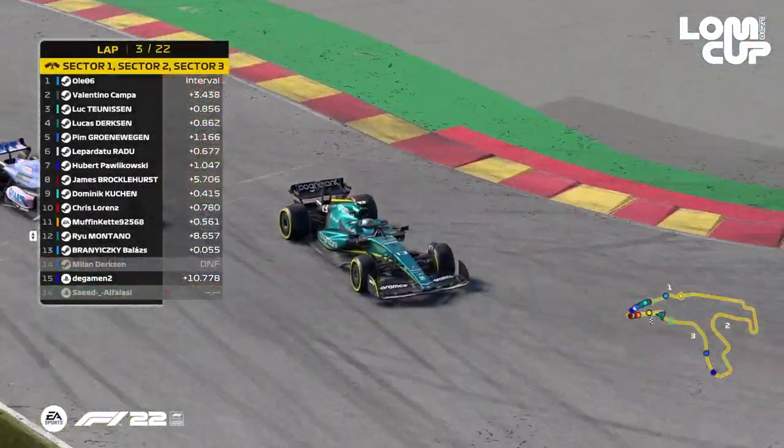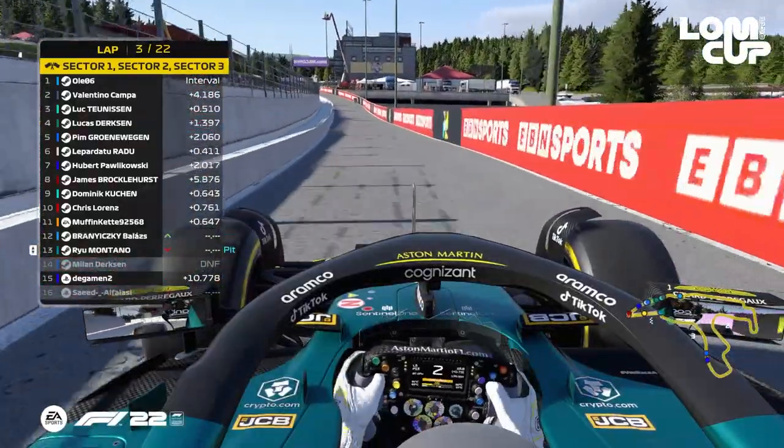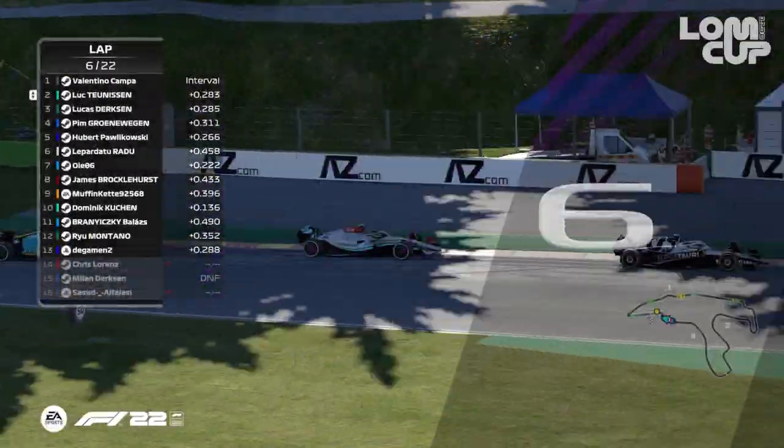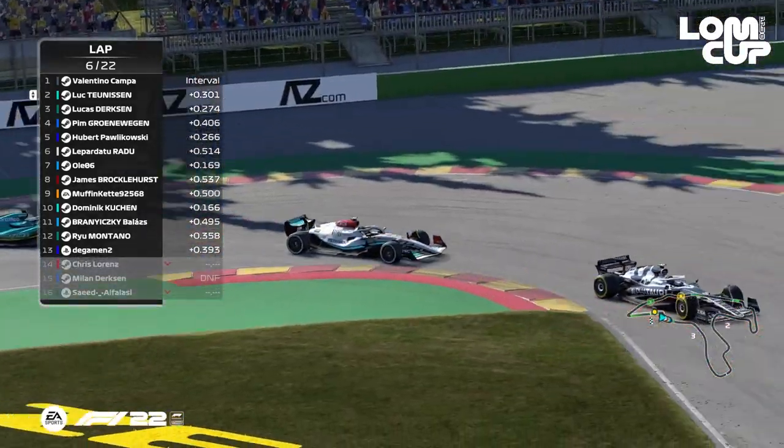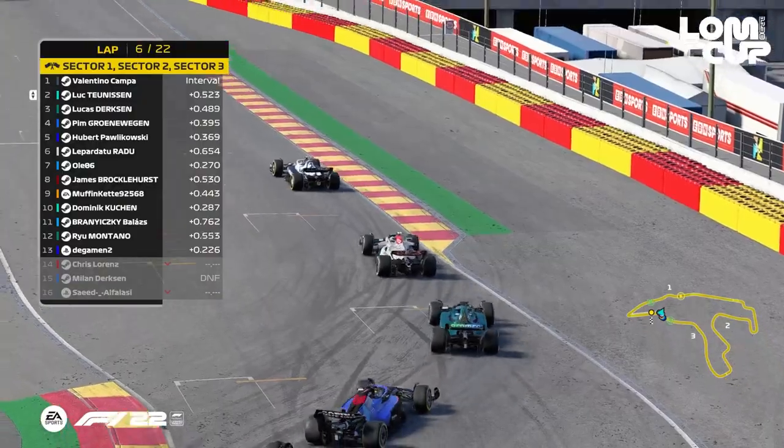Safety car! Here it comes! And Ryu Montano around the outside of the bus stop chicane. It's feeling like we are in lap 10 or something, but we're only in lap 6, and the safety car is out again.